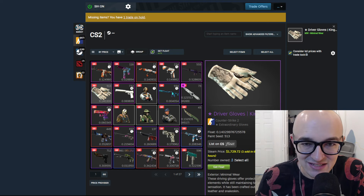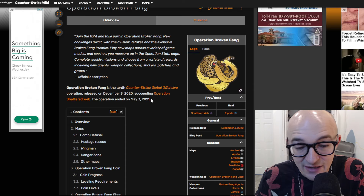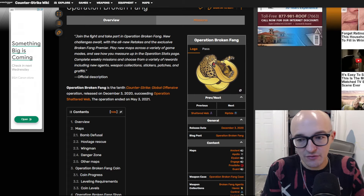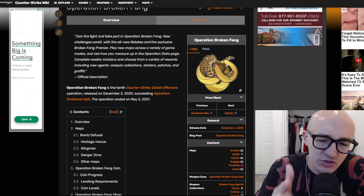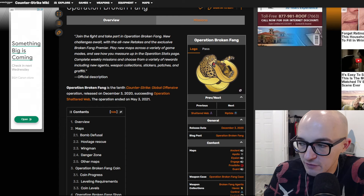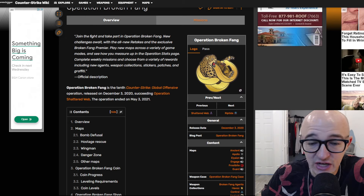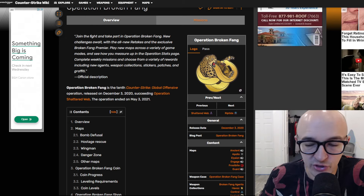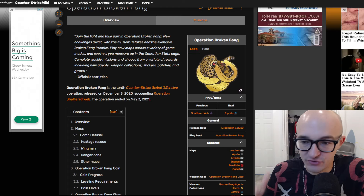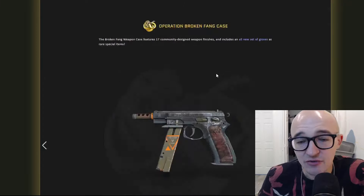Operation Broken Fang released on December 3rd of 2020 and it actually ended on May 3rd of 2021, so it's been about three years since the end of the operation. I'm going to be using that May 3rd 2021 date as my statistical analysis point, because I think it's more interesting to look at where you could buy items once the operation ended. Once the operation is done, these items are done, and that's really when we start seeing how they're going to perform.